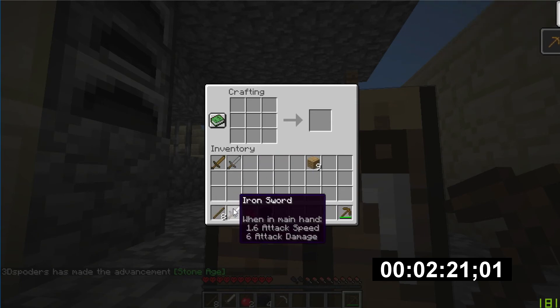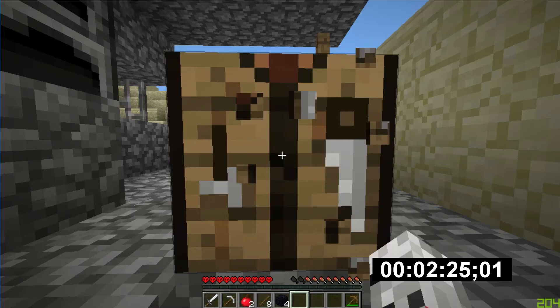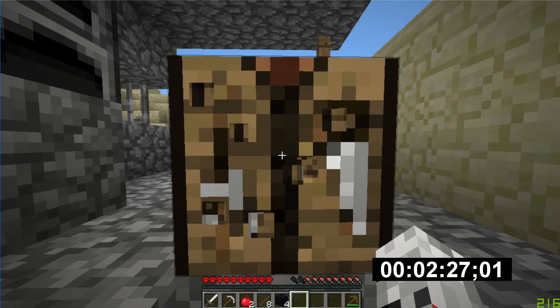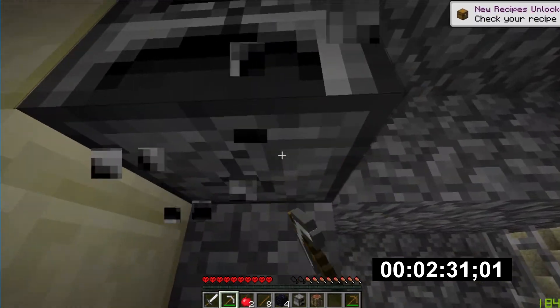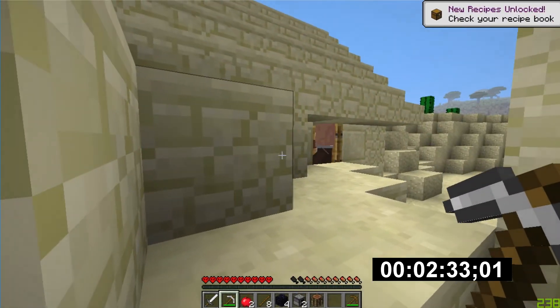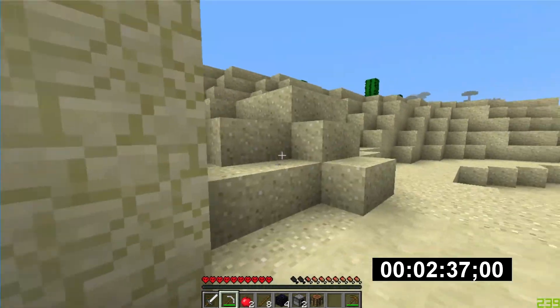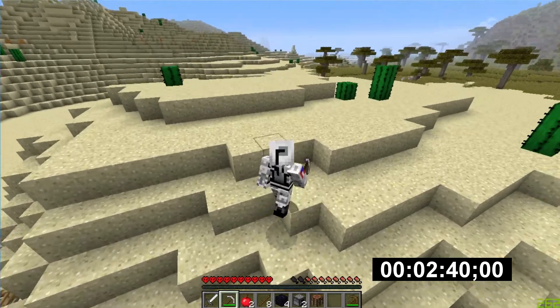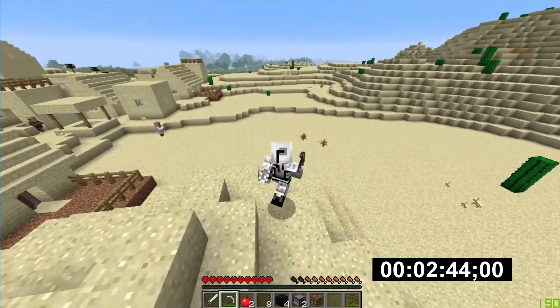I mine some stone and get a stone sword. So now I have a wooden sword, a stone sword, and an iron sword — three swords. I'm trying to rearrange my inventory but I'm so hyped up I can't really do that. That one villager is super annoying — I hit it once, probably knocked off a good second of my time. A valuable second. Every second is valuable here.